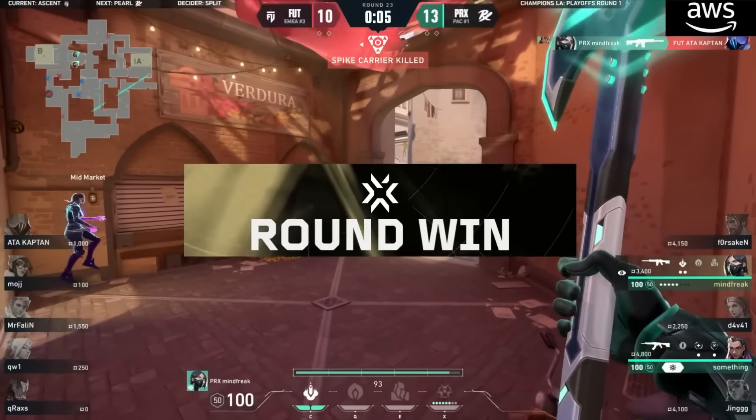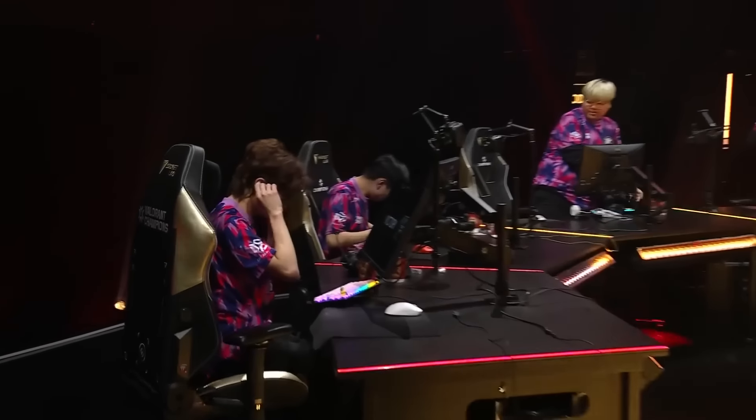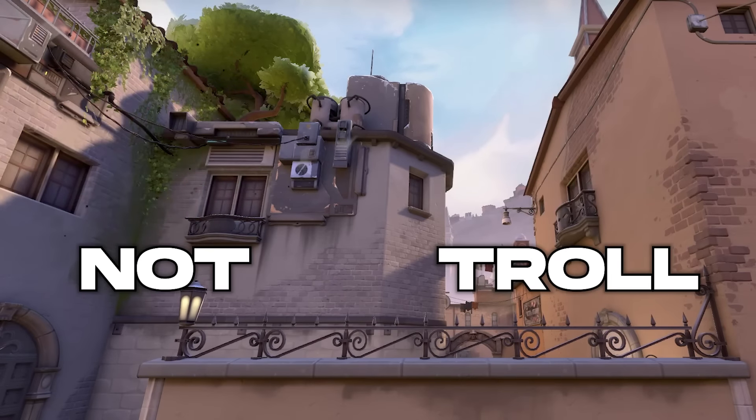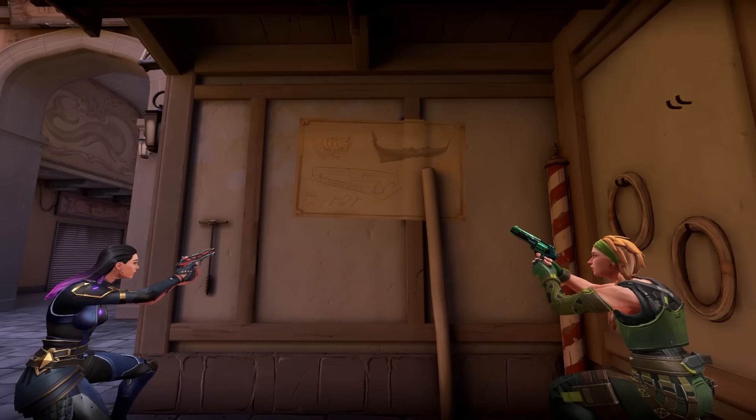And just like that, Paper Rex have proved to us fans that being aggressive or running Reyna isn't puggy or twin. She just has to be set up properly, just like we saw in this other video right here.